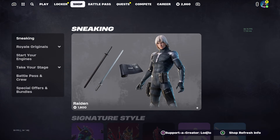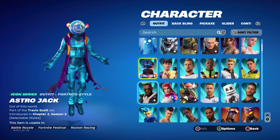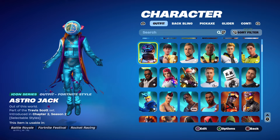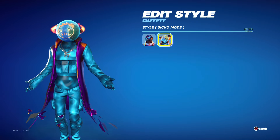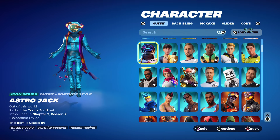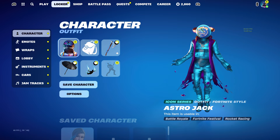Now let's actually talk about the Travis Scott skin return date here inside of Fortnite Chapter 5. If you don't know what the Travis Scott skin looks like, this is obviously the Astrojack skin and this is the Travis Scott skin. They both have two edit styles: T3500 and Default for Travis Scott, and Default and Sicko Mode for Astrojack. A lot of people underappreciate the Astrojack skin because obviously a lot of people just want the Travis Scott skin.